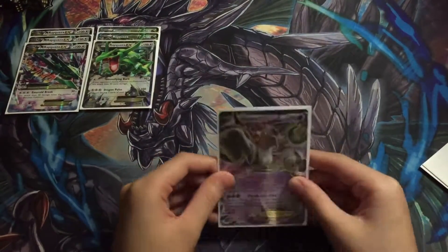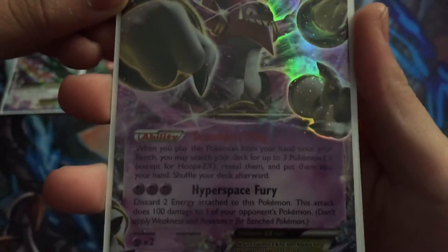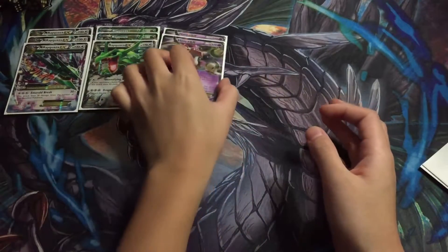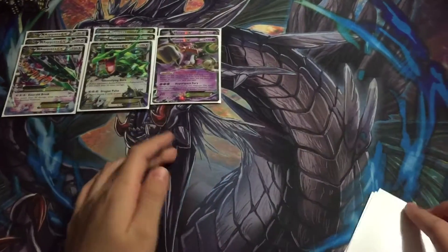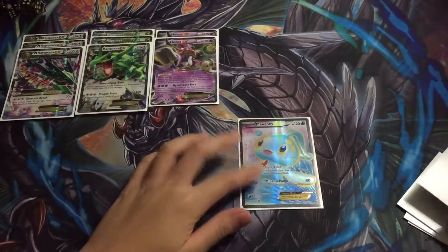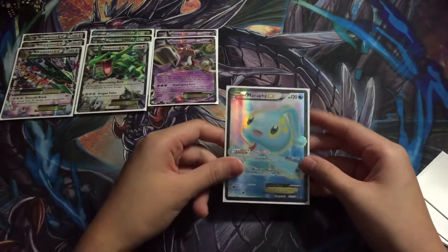Moving on, we have two Hoopas. Shining Arcana Ring allows you to search your deck for three Pokemon EX and put them into your hand. It's a staple in this deck as you need to fill up your bench as fast as you can to get off Emerald Break. Then we have one Manaphy for Aqua Tube — each Pokemon that has any water energy on it has no retreat cost, which is very good.